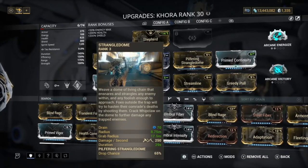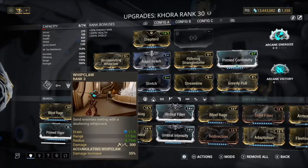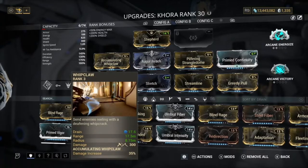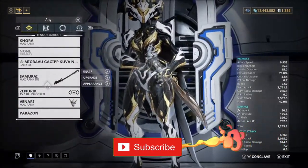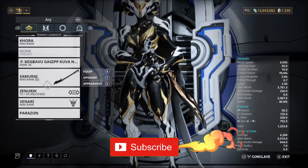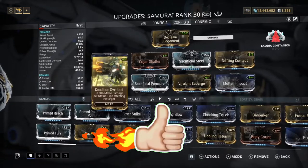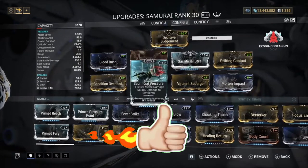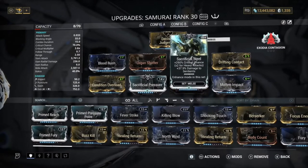Obviously you're going to keep casting Strangle Dome which costs 17 and then pulling your resources which also costs 17. They're not that bad individually but you do run out of energy a lot — you probably saw me using my energy pads quite a lot. For the stat stick it's kind of simple: Blood Rush, Condition Overload, Organ Shatter, Sacrificial Steel and Pressure Point, Violent Scourge, Drifting Contact.